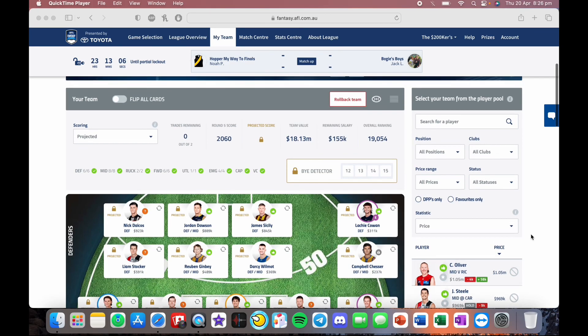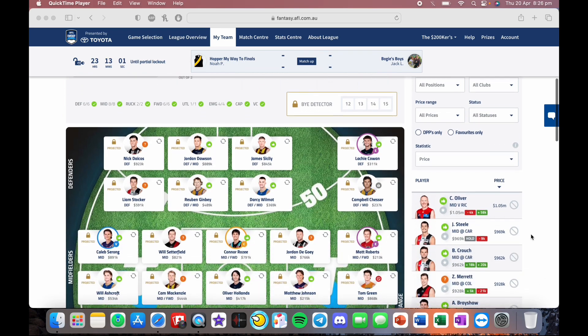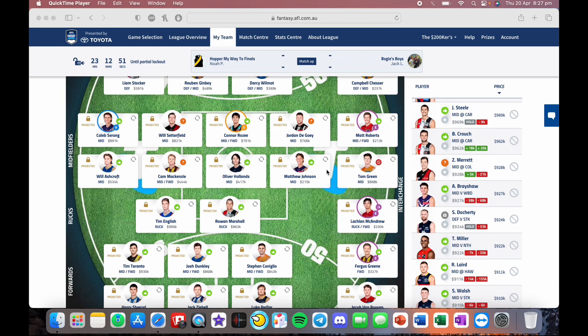That is what my team looks like. My two trades this week were: I went Bailey Smith to Caleb Sorong, and went Owen Davey to Matthew Johnson. Tom Green I'm holding because he has a one-week suspension, so he's on my midfield bench as he isn't playing.